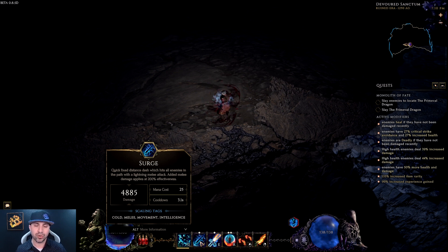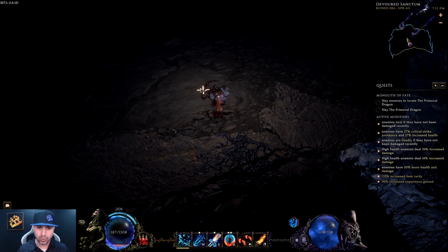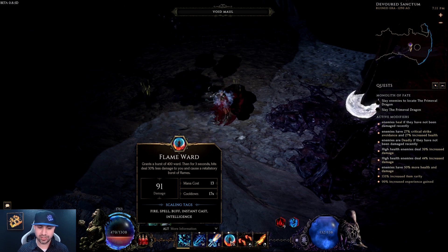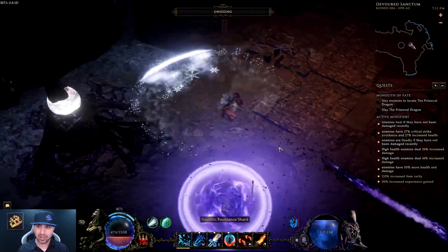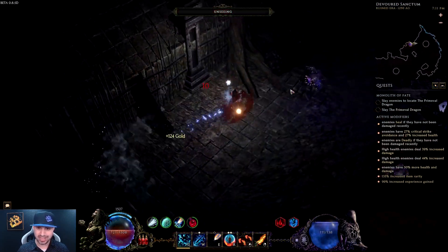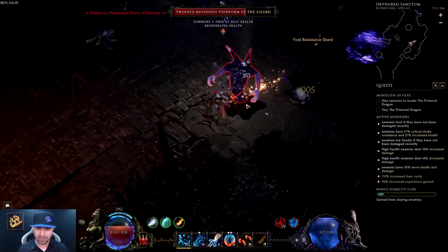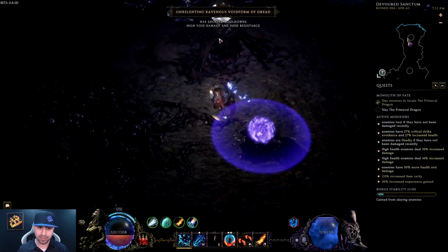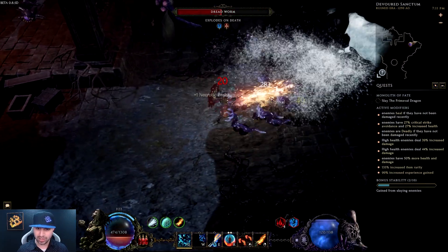I'll talk about during the skill breakdown why I chose Surge over Teleport, because I was using Teleport for a really long time. This is an empowered run — stability on this island is right around 1700, and you can see the modifiers to the right. Something that is new for this build is we are running it low life. I was streaming this build the other day and we were struggling a little bit with survivability, and then someone in the community recommended running it as low life. The community member was absolutely right — it feels way better.